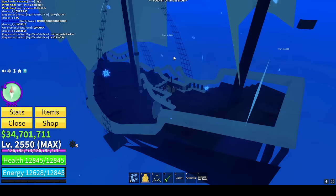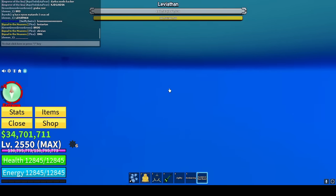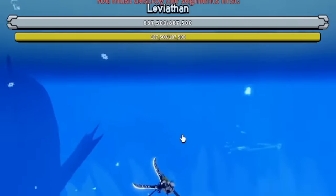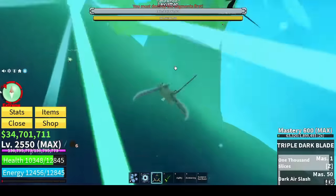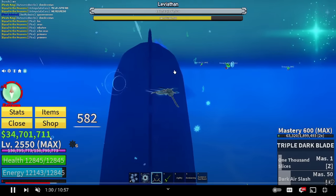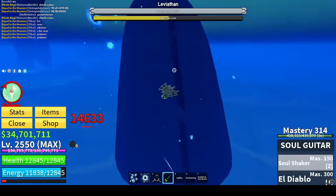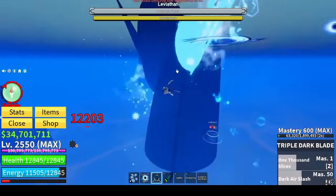Luckily somebody did make it through the gate and this is the leviathan showcase — the original video will be in my description. He got lucky enough to find the frozen dimension, went straight through the gate, and look at this — there's an entire boss battle showcase of the new sea boss. It has 887,500 HP. Look how huge it is — it's way bigger than the sea beast, like this thing is a monster. There's also what looks like a yellow HP bar at 187,000 — I'm not sure if that's plot armor or the full HP bar.